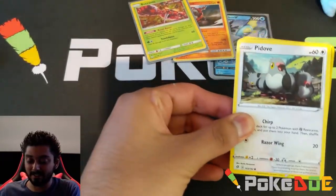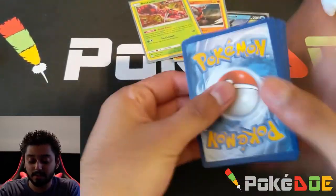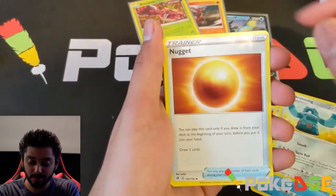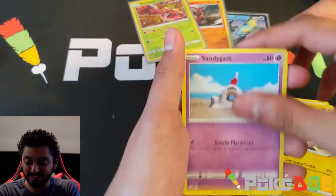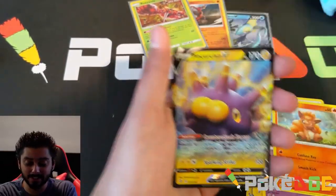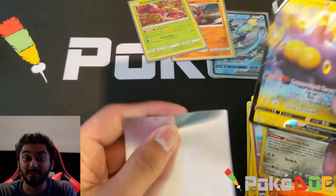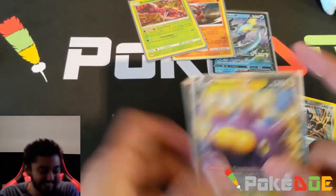I better not be getting bad luck on Sunday's video — that's all I'm saying. Okay, so this is the last one. Here's the code. Four to the front. We got a Fire Energy, a Perrserker, Bronzong, a Nugget, a Perrserker again, Sandy Castles, Bull Pikes, reverse Galarian Meowth. And the rare is... we got a big heart. I pulled it on the last video too. But hey, something is something. All I'm saying, I better get those amazing pulls on Sunday.